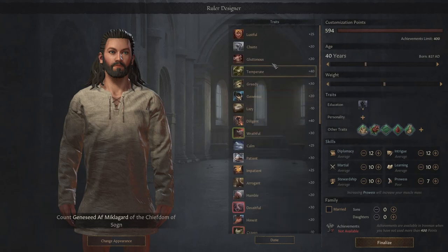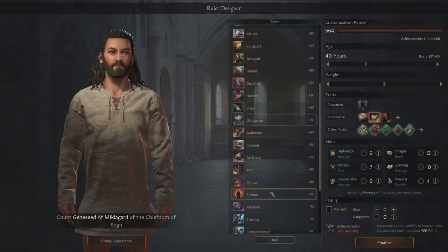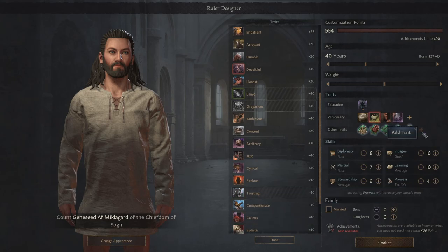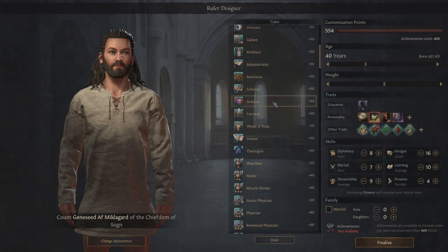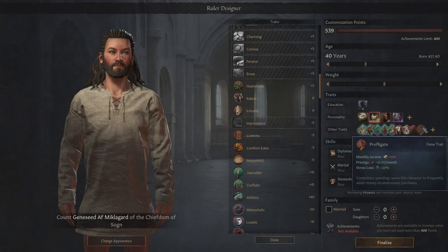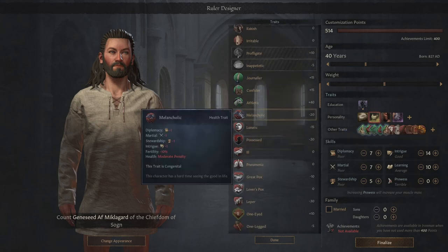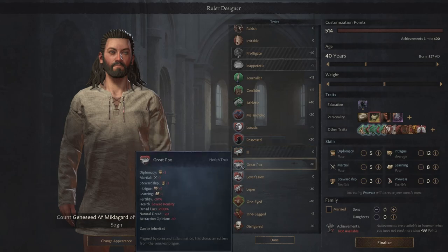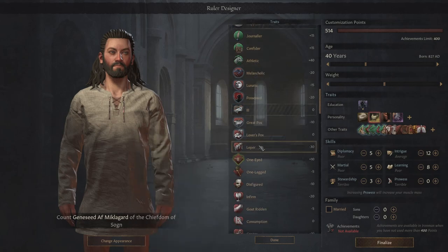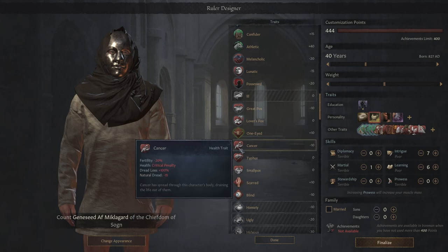And now we're going to take literally every bad trait that you can to pay off this. Because we don't just need to do this - we also need to start with sons to inherit these traits. So we're going to be lazy, craven, shy, and paranoid. But there's a lot more negative traits over here. We're also going to be a drunkard, reclusive, a flagellant, improvident, contrite, and a comfort eater. We can't be melancholic or any of this other stuff, because unfortunately these all do get passed on to your kids. But we can take pneumonia so that we die immediately, because trust me, we're not making the sort of character you want to play as for long.